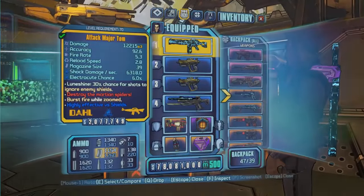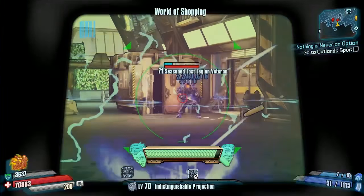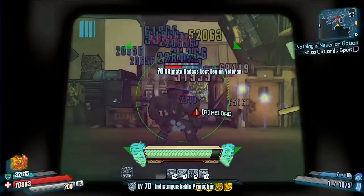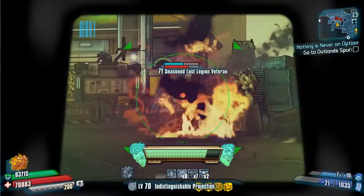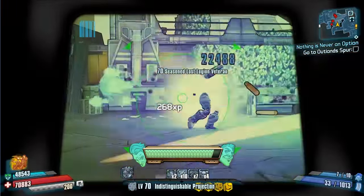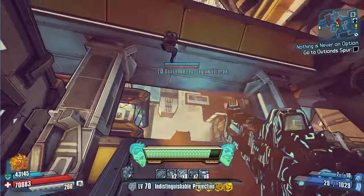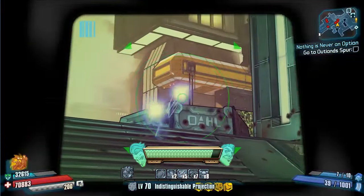At number four we have the Major Tom. This isn't a bad assault rifle at all — it has a burst fire feature when zoomed and also fires three projectiles per shot, spreading out in a horizontal pattern. Against larger enemies it can hit all three bullets at once, which is pretty good. I've got it in the shock variant here, which does well at stripping shields. You don't have to be too accurate with it because of that spread shot pattern, and it's quite accurate as well.